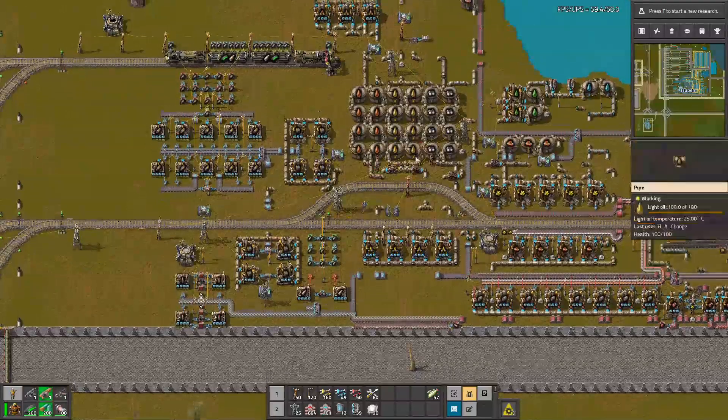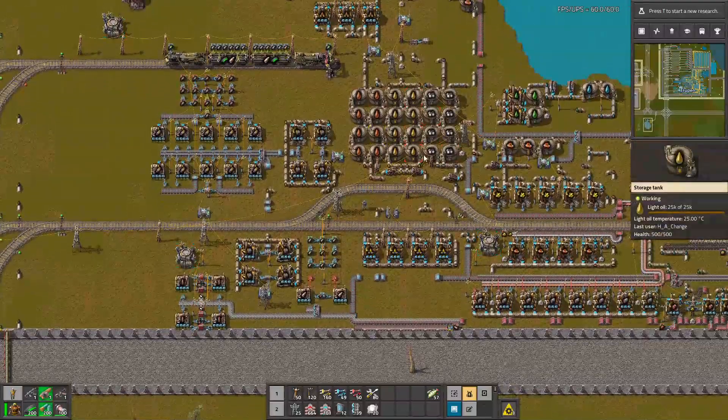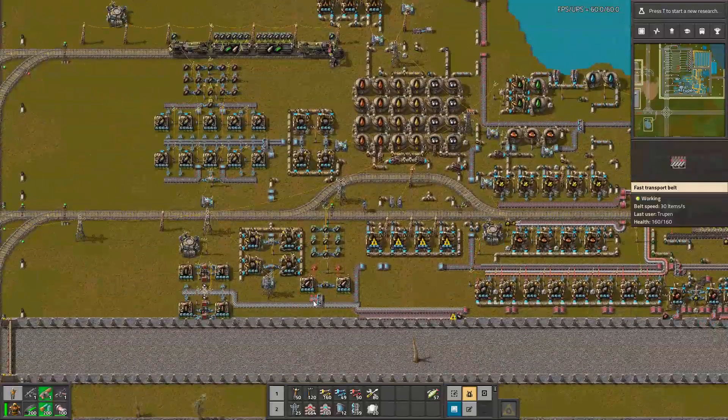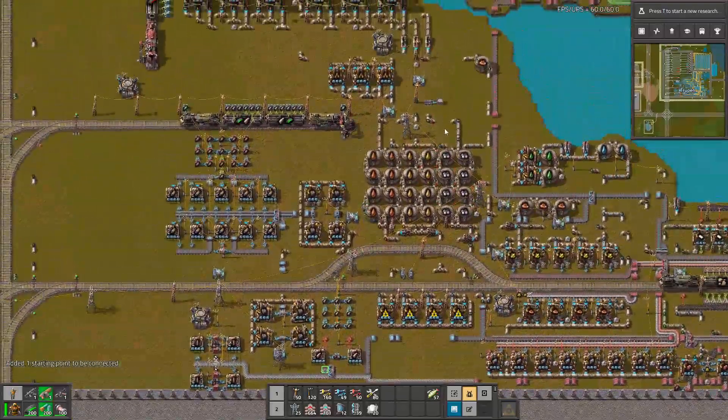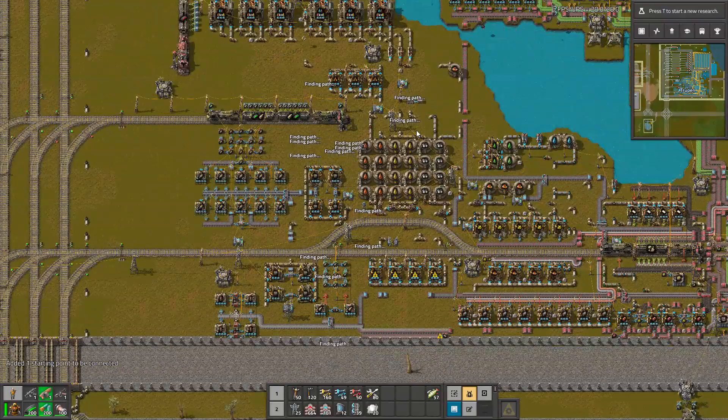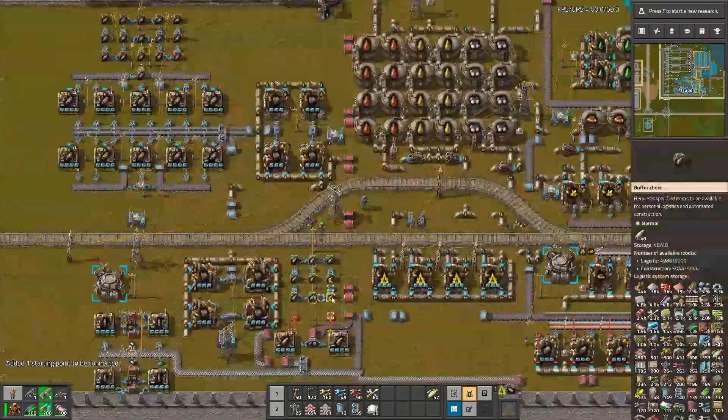I want to make other tests with this factory because it's a bit harder. The idea is to take this belt, connect it to this output, and see how it's gonna work. It's finding some solution... it's working. My UPS are crying, but yeah, it found the solution. And there is the spaghetti.